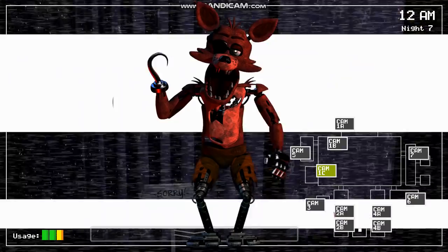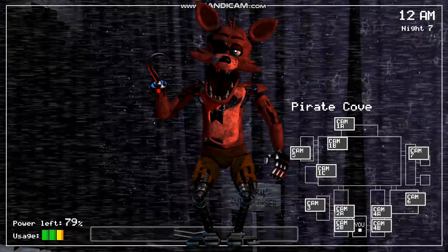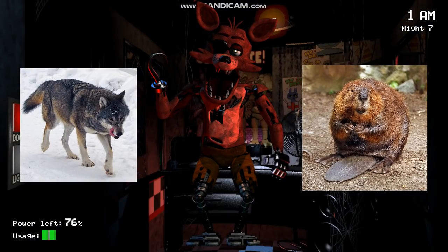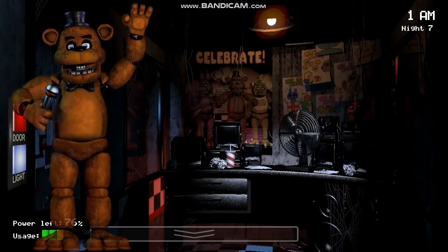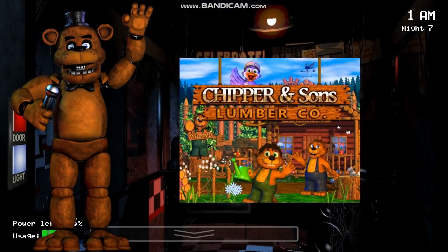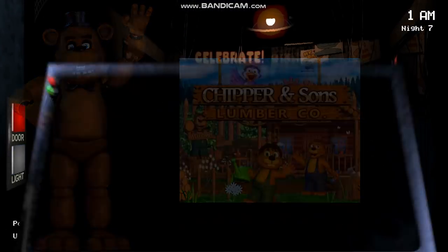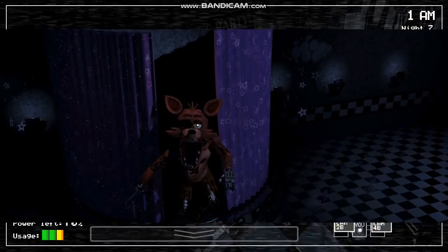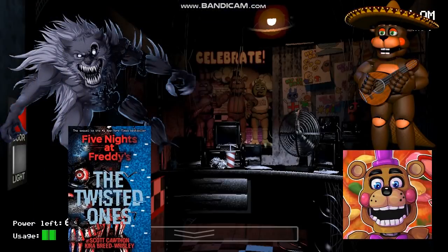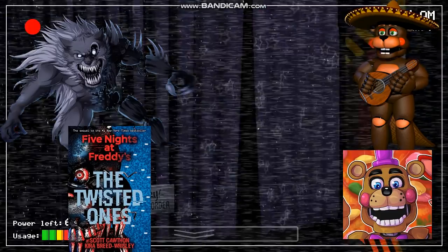Speaking of Foxy, he was actually not Scott Cawthon's first idea for the game's fourth animatronic. While deciding on the species, some of his earlier ideas had included a wolf and a beaver. The beaver was originally planned as the game's main antagonist before Cawthon replaced it with Freddy Fazbear, in order to avoid comparisons to his previous game Chipper and Sons Lumber Co., whose negative reception had encouraged him to create Five Nights at Freddy's. The wolf was rejected as well, and Cawthon finally decided on a fox animatronic, resulting in the creation of Foxy the Pirate. Ironically, Cawthon would later introduce wolf and beaver animatronics into the franchise — Twisted Wolf from The Twisted Ones and El Chip from Freddy Fazbear's Pizzeria Simulator.